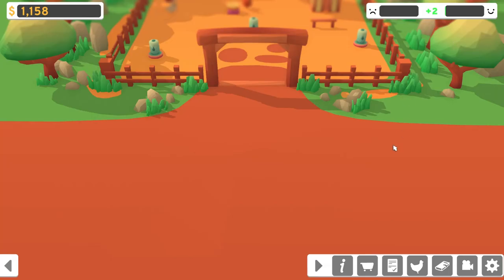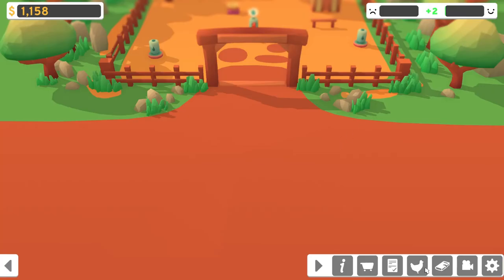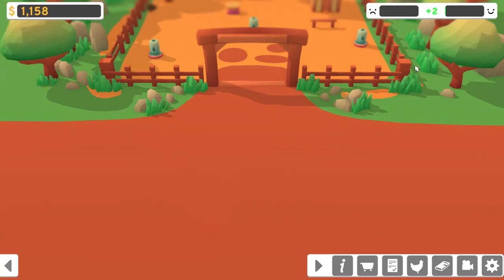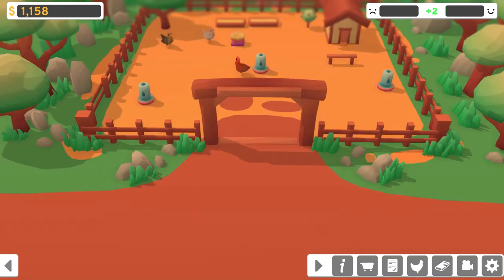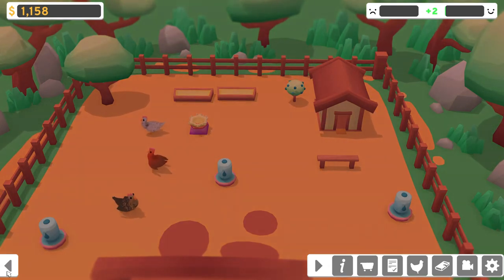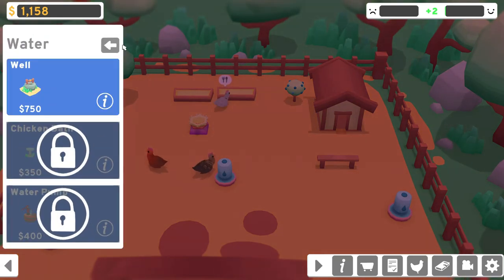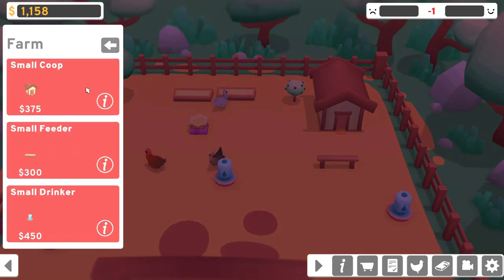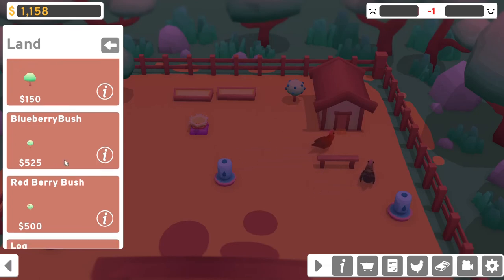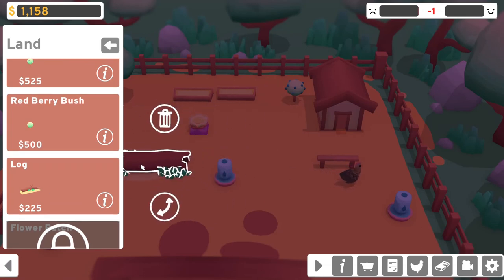Amelia dip in the pool. Angela, you like berry bushes - so maybe the berry bush I have is okay for you. This little berry bush we have. We want land items. I think the blueberry might be okay. Now the log - let's put the log down.